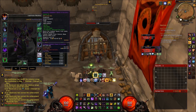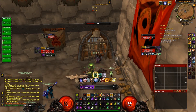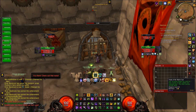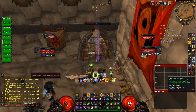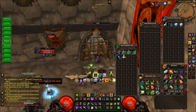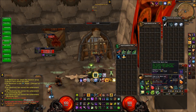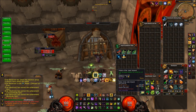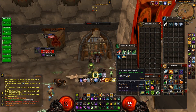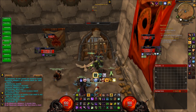You can just pause this video and check the enchants, or go to my armory link. I'm also taking a soulstone and the Flask of the Warm Sun, which gives you 1,000 extra intellect for one hour. I also have the Potion of the Jade Serpent, which gives you 4,000 intellect for 25 seconds.